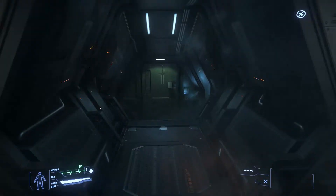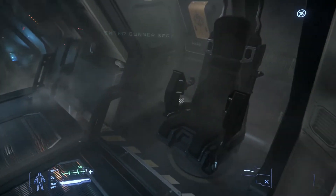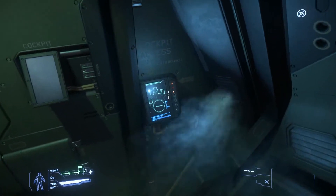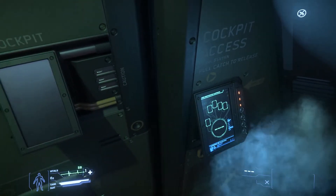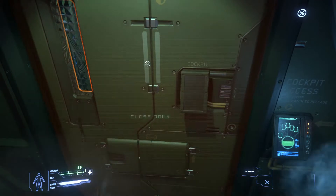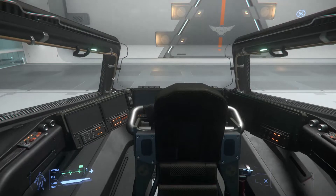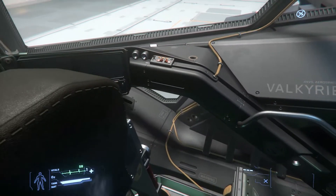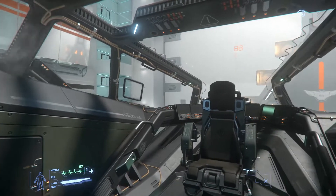Moving up front, we have two more seats for turrets — one on each side. And up front is where the pilot sits. There's actually an interesting keypad here — maybe that will get implemented eventually. As a dropship, I'm actually kind of surprised that there is only the pilot seat and no copilot, because when you're dropping off troops there are a lot of things to keep track of, and having a copilot to help out in a real combat zone could potentially be very helpful.